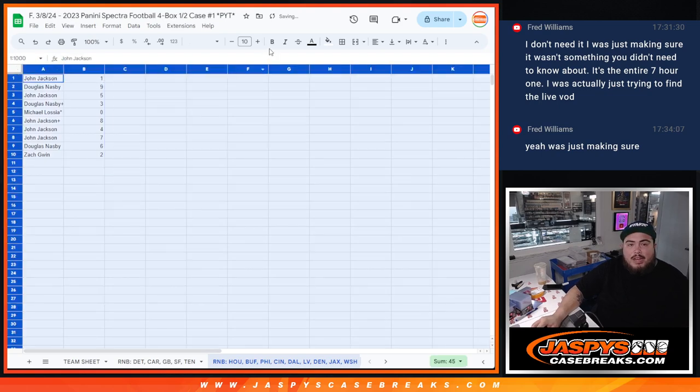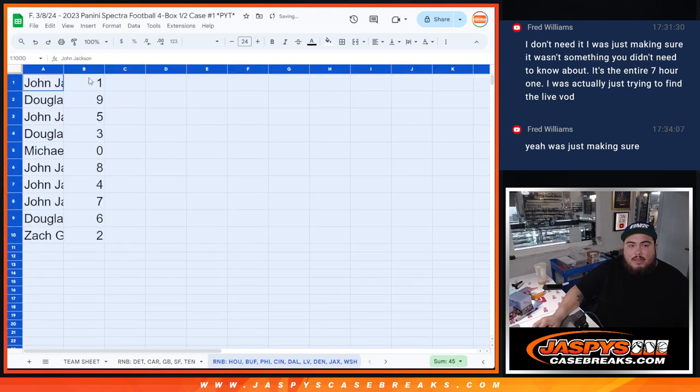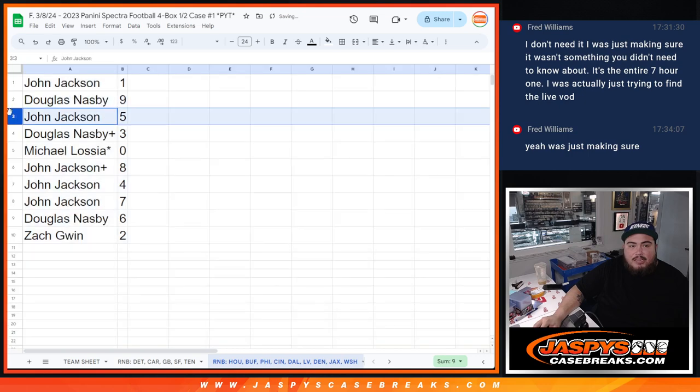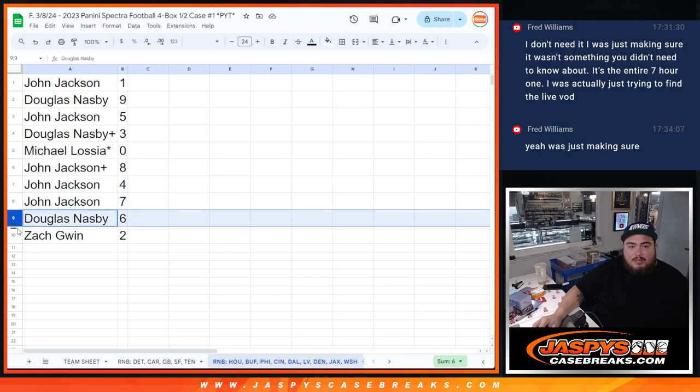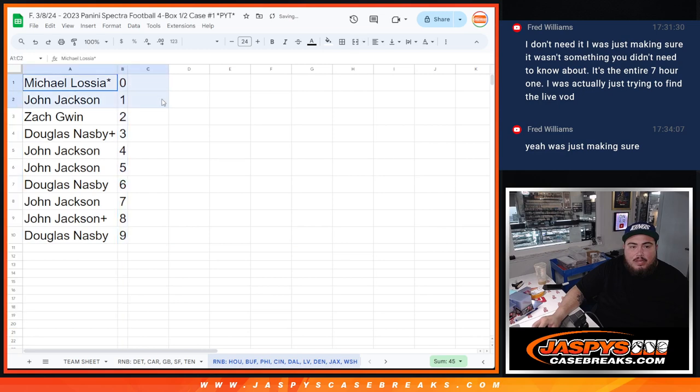John, you have spot one. Douglas with spot nine, John with five, Douglas with three, Michael at zero with any and all redemptions, John with eight, four, and seven, Douglas with six, and Zach with two. There you go guys!